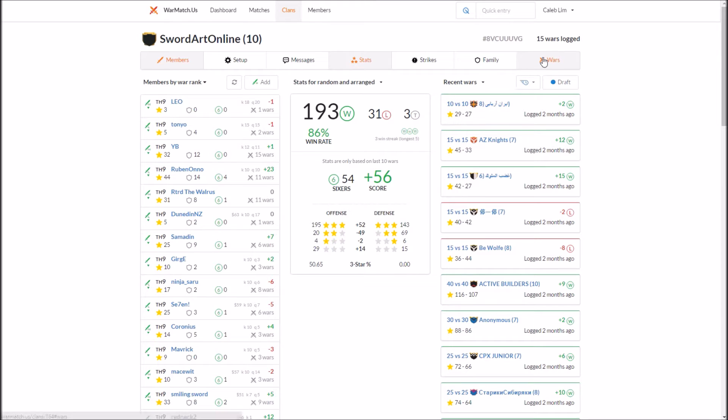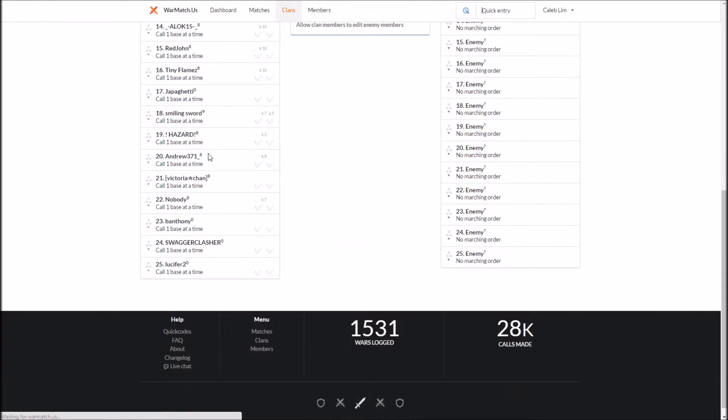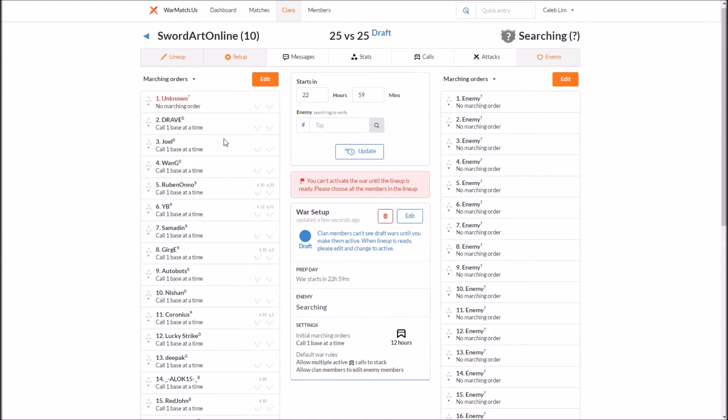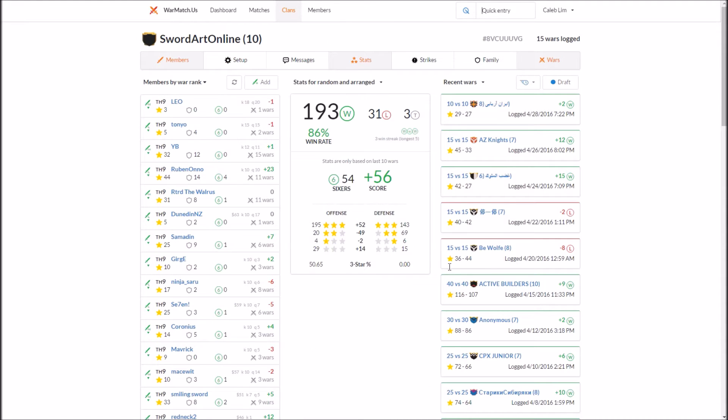You're going to want to go to this war tab — it should already be on it. You can either click 'searching'; how this works is it actively searches, so if I click 25 then it'll actively search. If you have a search going on currently then you can just run that, and when you have found a match you can enter in the clan tag. This is useful because as it's searching you can enter in who you're searching with, so you enter in your marching order, which is basically all your people in the war.